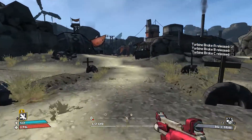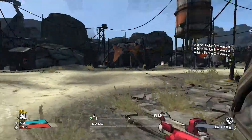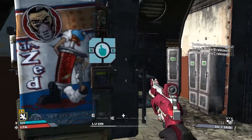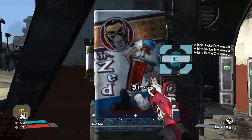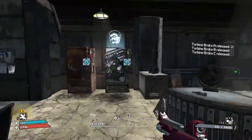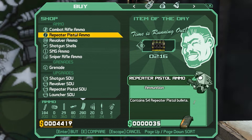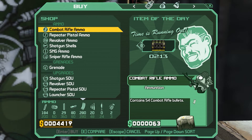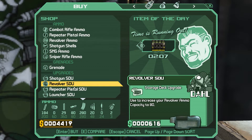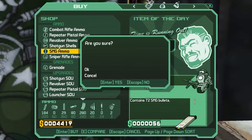With the money we gain from missions or along the game, we can use it for multiple things. We can buy health packs to heal ourselves, and shields to boost our shield, which is indicated by the blue bar on the bottom left corner on top of our health bar — the red bar. You can also get upgrades, ammo, or purchase some guns with the money.